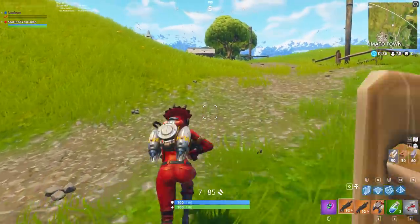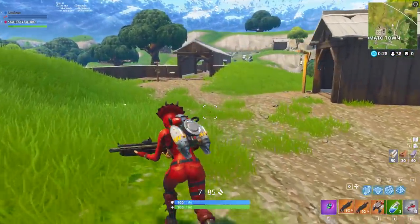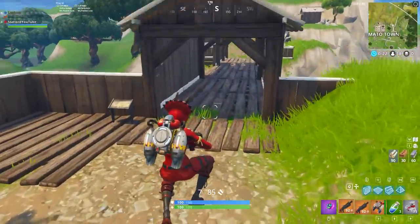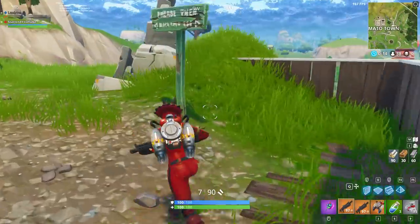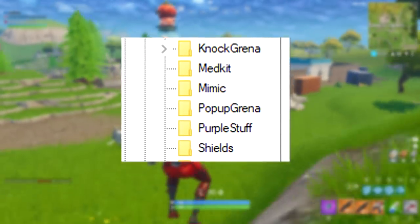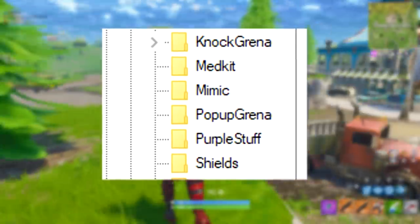Before I get into the second item, comment below which one is your favorite — I'd love to know, and I'll tell you mine at the end. The second item is definitely one not a lot of people have heard about: the Decoy Grenade. It's a grenade that you throw on the floor and it spawns a fake version of yourself that runs in a straight line and starts shooting.